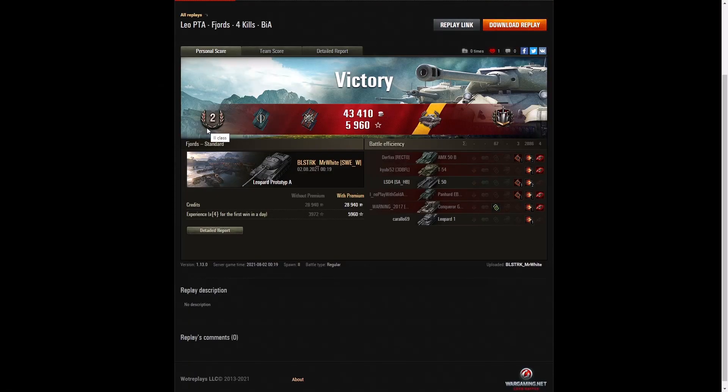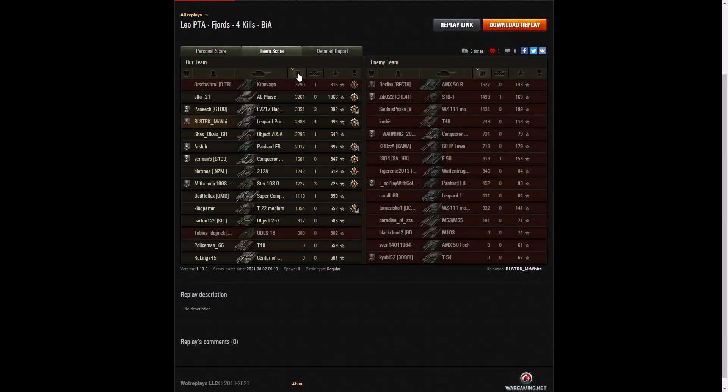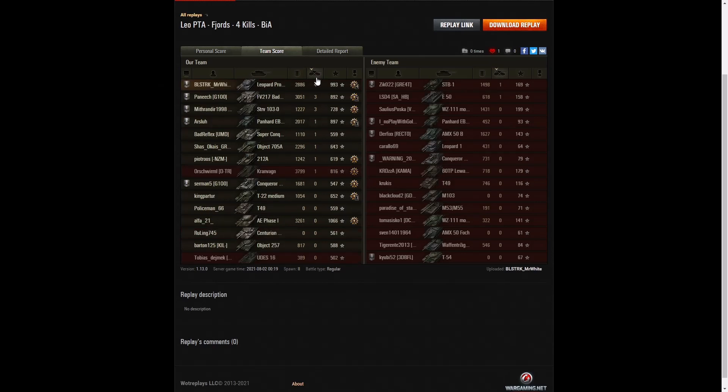Here's the results of the first game — a second class tanker for Blackstreet Mr. White. He got a Fighter badge for getting at least four kills, a Fire for Effect for doing more damage than his vehicle's hit points, a Slave's Medal for destroying two tank destroyers with a medium one tier higher, and a Brothers in Arms because his platoon partner also had at least three kills. He didn't get the highest damage — that went to the Cranvan with 3,799, followed by the AE Phase 1 with 3,261 and the Badger with 3,051. He got 2,886, putting him fourth on damage, but top on kills with four.